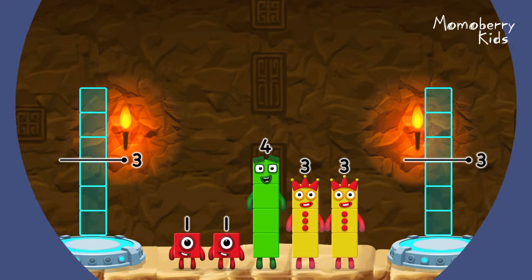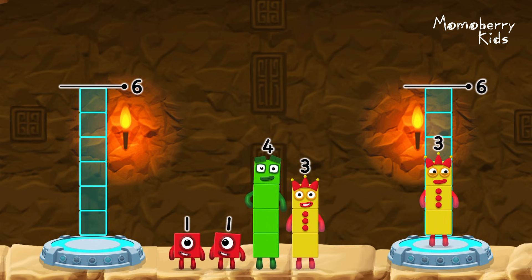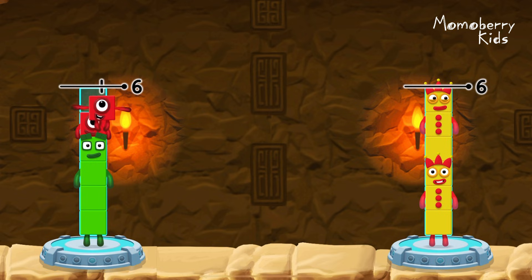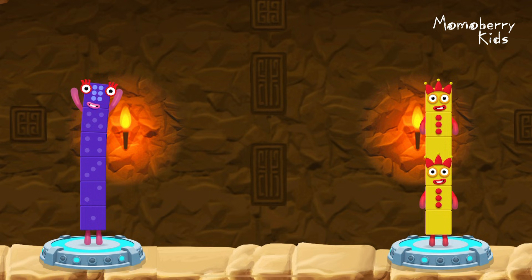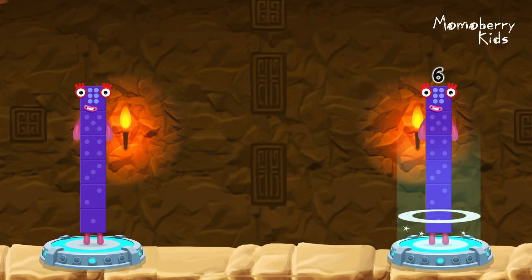Share the number blocks evenly to make two groups of six. Three. Three. Four. One. One. You got it! One plus one plus four equals six! Three plus three equals six! Six equals six!